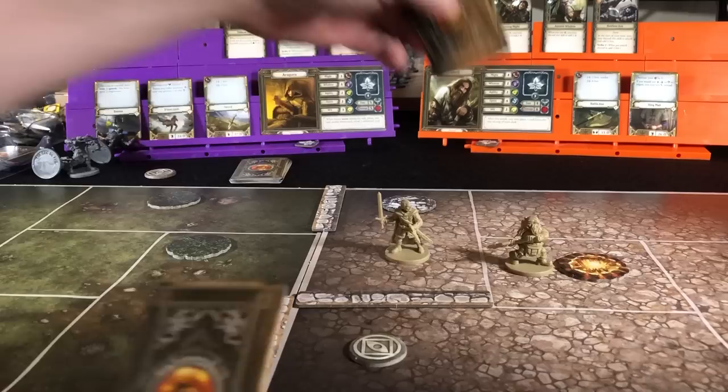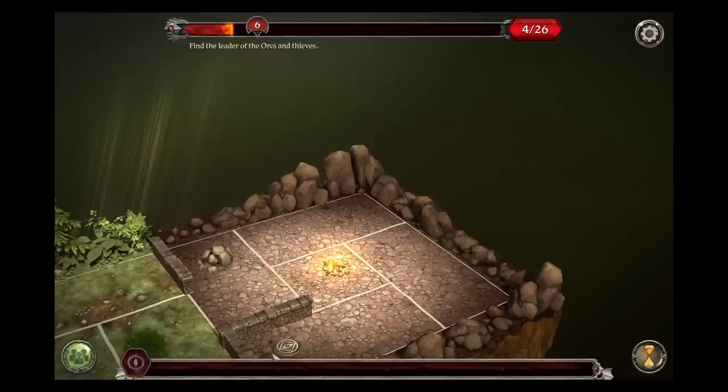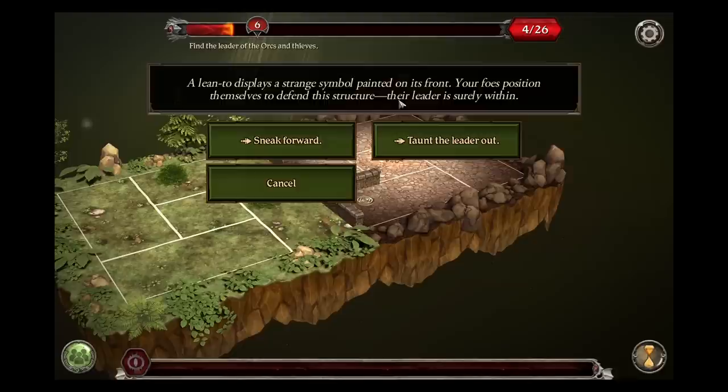And then we will have Aragorn move two and interact with that search token. A lean-to displays a strange symbol painted on its front. Your foes position themselves to defend the structure. Their leader is surely within.